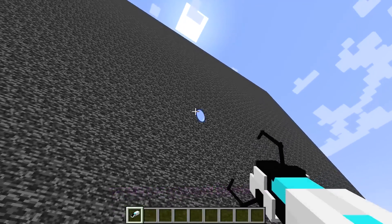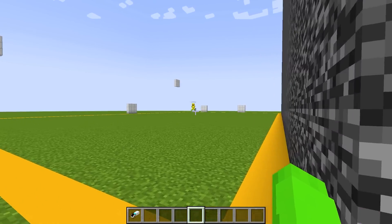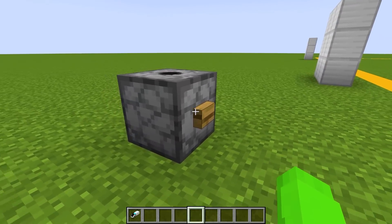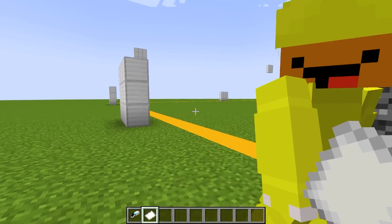Let me quickly get rid of both those portals. And Smirky, are you ready to do this building competition? Yep, I am totally ready. So let's start by pressing this button on the dispenser to choose our theme. And it looks like we got houses as our theme, so I guess we could start building.